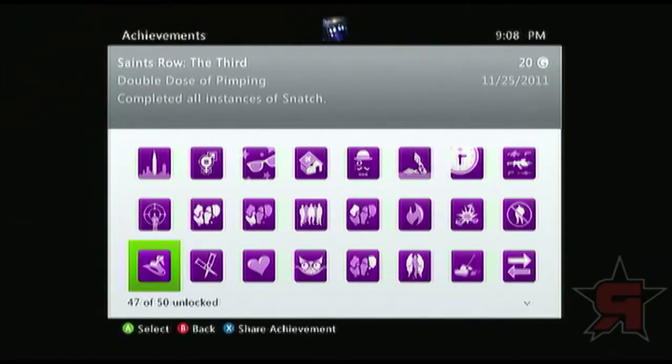Double Dose of Pimping — an awesome achievement — has you completing all instances of Snatch. That means all of Kinsey's snatch activities and all of Zemo's snatch activities. The best way to do that is to get a four-seater car and make sure you deck it out — not so much the paint job, but the strength of the vehicle, the nitrous, everything — because you want that thing to last a long time. I also cover this inside of the activities for Snatch.